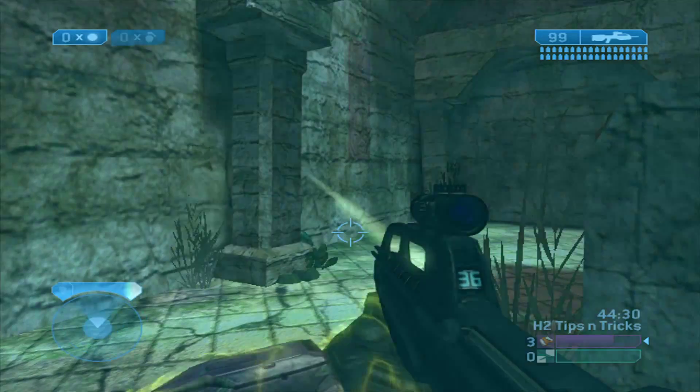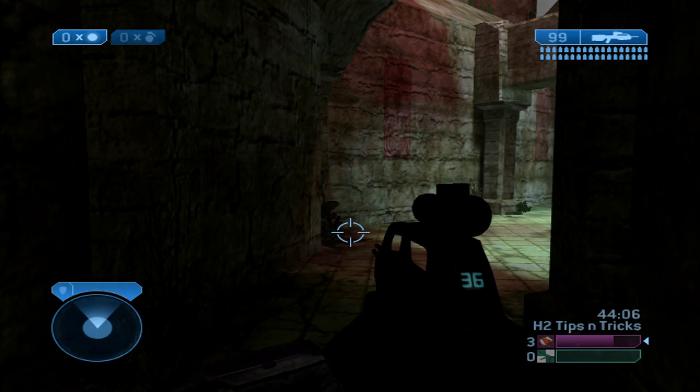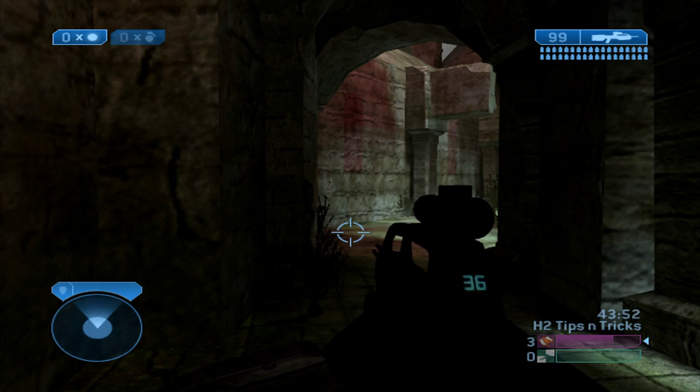Next we have head glitches. There are a lot of pillars on this map, and any head glitches you see working in this base here will work in any of the three other bases, because they all have the same pillars, crevices, nooks and crannies.